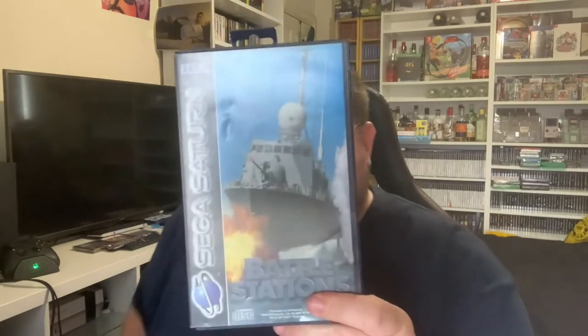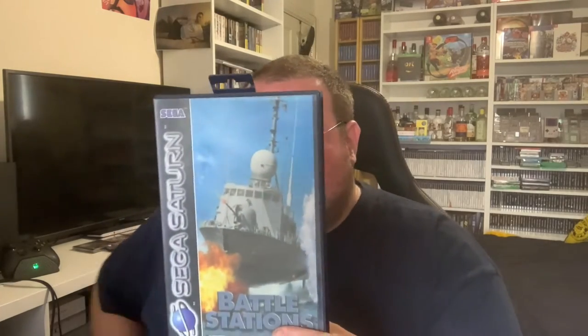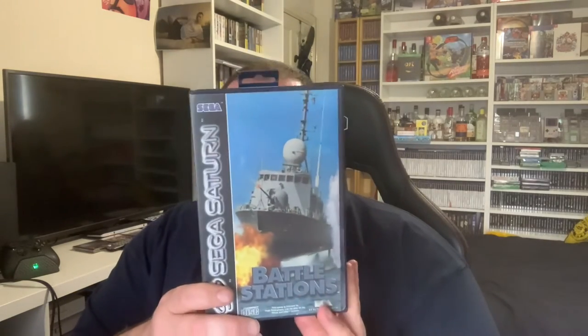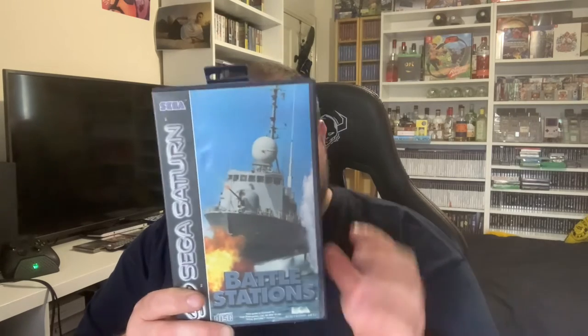First up on the Sega Saturn we have got Battle Stations — it's some sort of strategy style game. As you can see, EA big massive box. I'll only show you it once so you can see how big it is. I won't do it with the other ones, I'll just tell you about the game. So yeah, Battle Stations — some sort of strategy game using battleships.